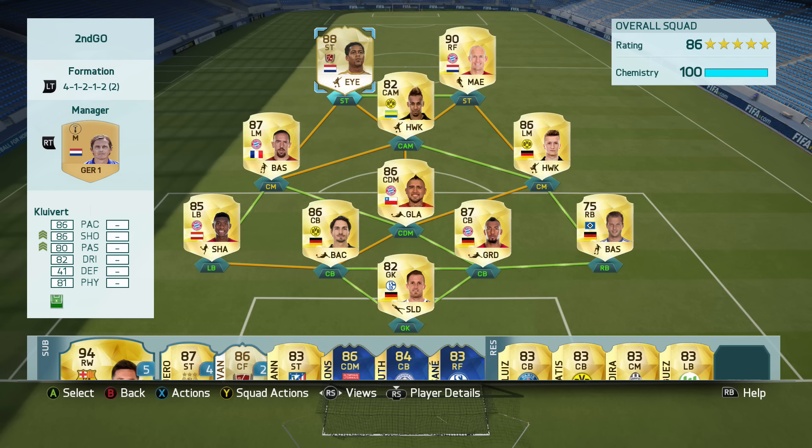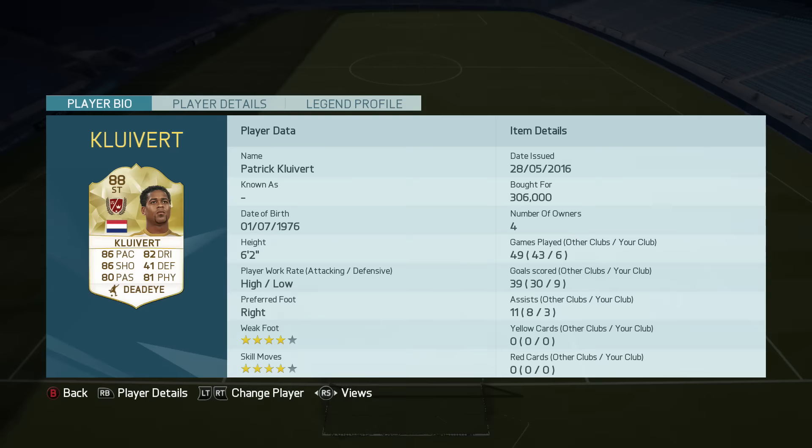And Kluivert, like I said, he definitely surprised me. I just kind of let my game flow and he played a lot better. Let's take a look at his face card stats: 86 pace, 86 shooting, 80 passing, 82 dribbling, 41 defense, and 81 physical. Just an unbelievable card — 4-star skills, 4-star weak foot.